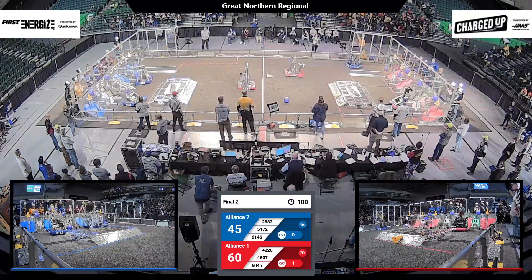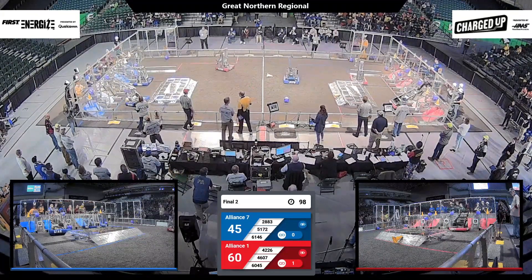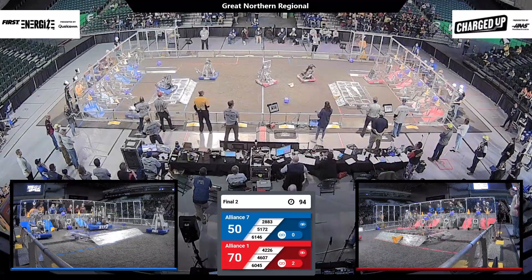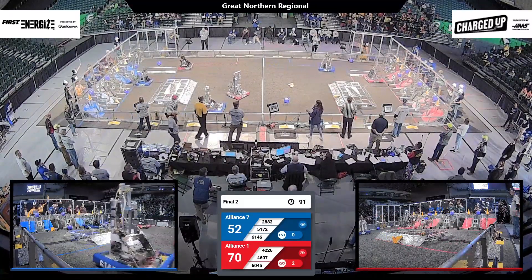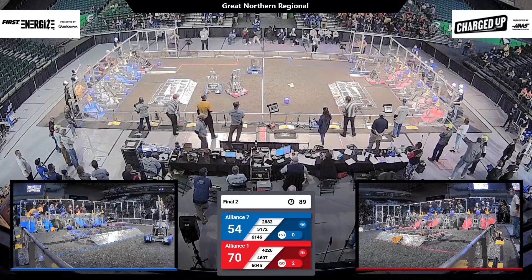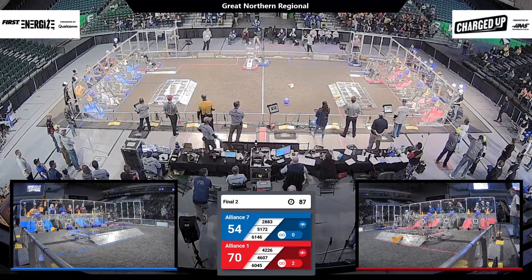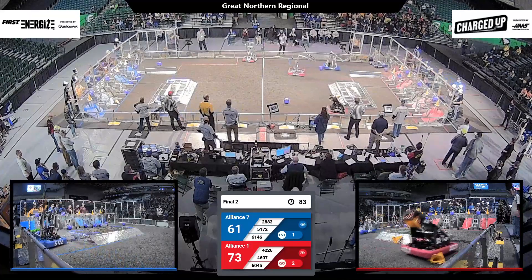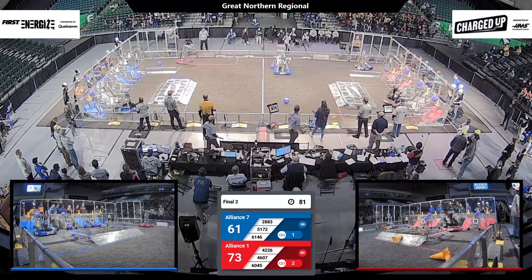Red Alliance has a lead at this point, 60-45, with 95 seconds left in the match. 46-07 places a cone onto that top row, creating another link. 51-72 places a cube down on that bottom row, and they create a link. Both alliances have robots in that substation getting those game pieces to charge up their grids.